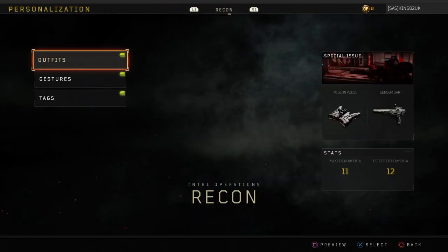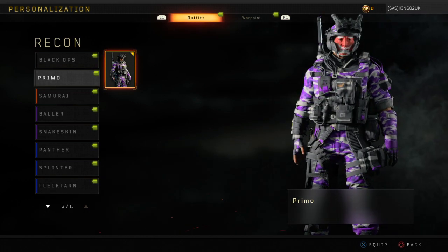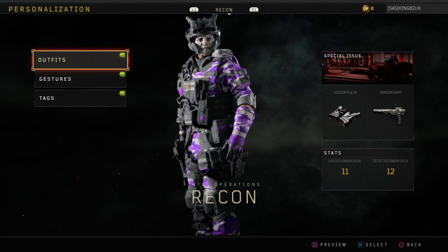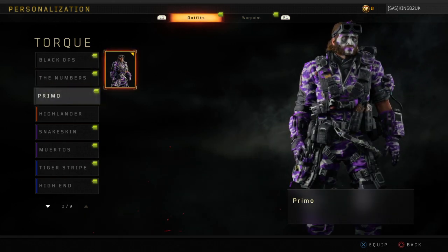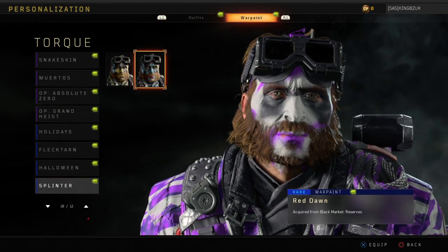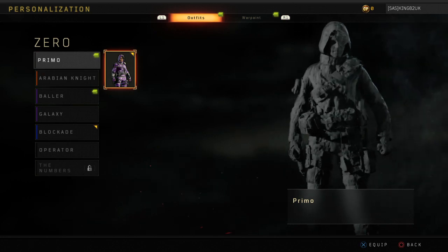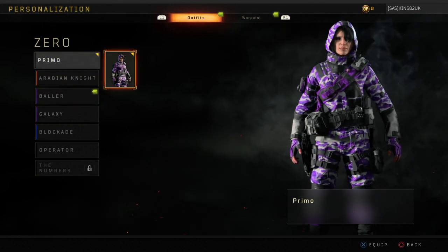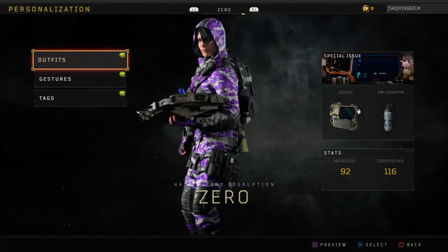Yep, D2. Oh, that looks a bit weird with the face - I have to change the face. There we go, that actually looks quite smart. Torque. He's got his face paint. I did say I was changing everyone. I'm going to have to take his face paint off. That's better. And Zero. Now I might run Zero - this could be Zero's default now, because I normally run Blockade, the white one. But I think this is going to be Zero's permanent. So that is your Primo outfit camouflage.